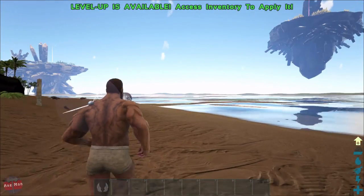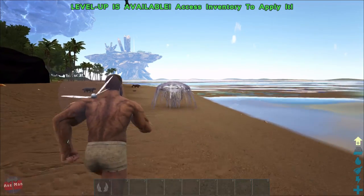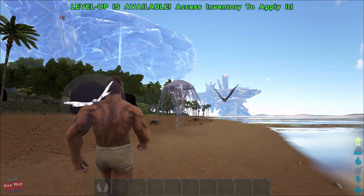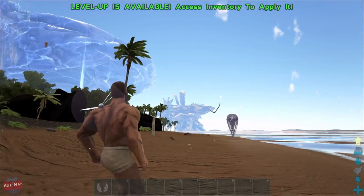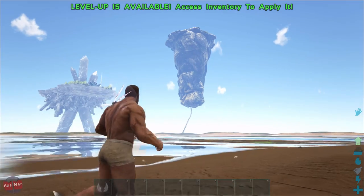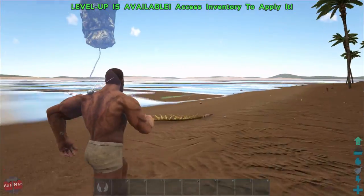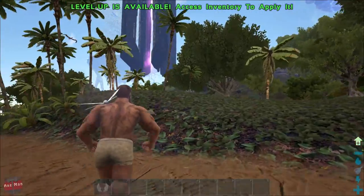I've only been on this map for literally about 10 minutes or so, but look - there's a jellyfish just flying around! So yeah, this is the map. There's mountains, there's islands floating around and you can get to all of them. That one's like chained to the floor, which is amazing. All these water creatures can fly in the sky, not just in the water. And it looks amazing.